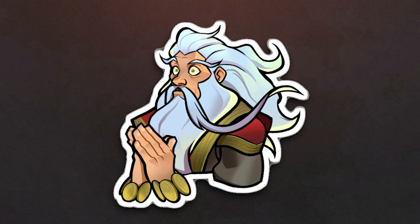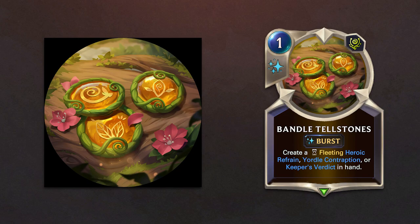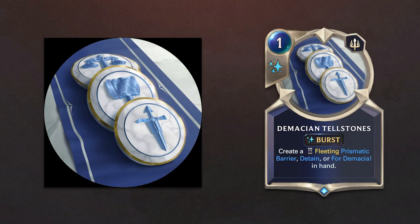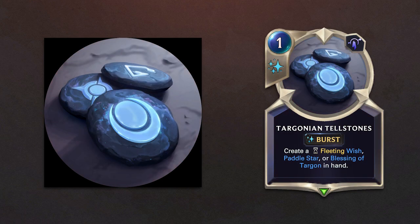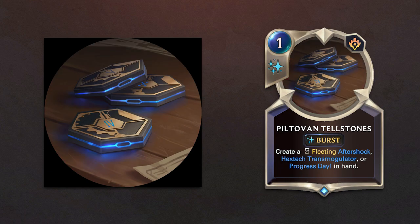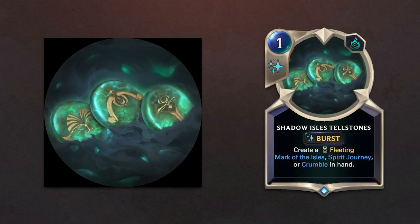This expansion also brings different versions of the Telstones to each region, except for the Freljord. We have Bandle Telstones, Bilgewater Telstones, Demacian Telstones, Ionian Telstones, Targonian Telstones, Noxian Telstones, Piltovan Telstones, Shuriman Telstones, and Shadow Isles Telstones.